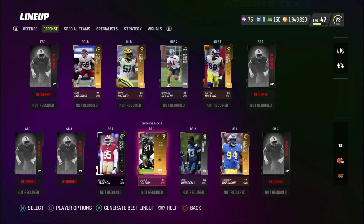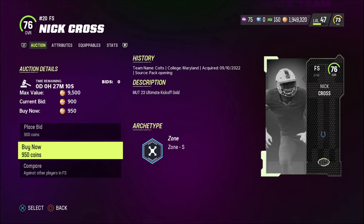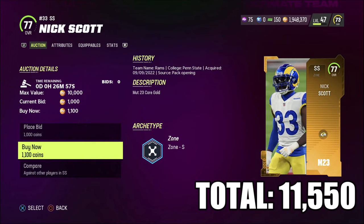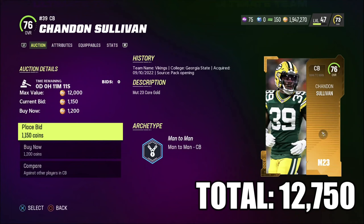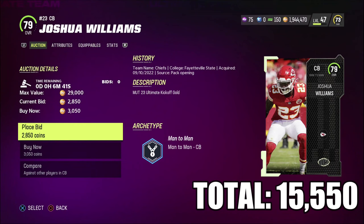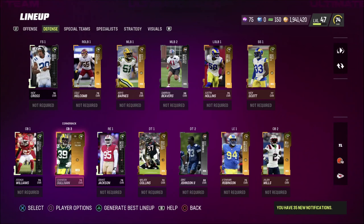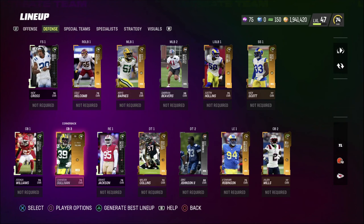I honestly didn't think we were going to have this good of a squad. Next we're going to the secondary — I feel like we're going to have to spend some big money on the corners. For free safety, let's pick up Nick Cross, 76 overall. For strong safety, Nick Scott is a 77 for 1,100 coins — only a hundred coins over budget, and we've been spending under. First cornerback is Chandon Sullivan, 76 overall for 1,200 coins. I really like Jalen Mills for 1,600 coins — he's a 77 overall. And the big-time addition is Joshua Williams, 79 overall for 3,050 coins. We made a big upgrade in the secondary. Our lowest is a 76, so I'm not going to complain. Defense is sorted out, leaving us at 17,400 coins total spent.